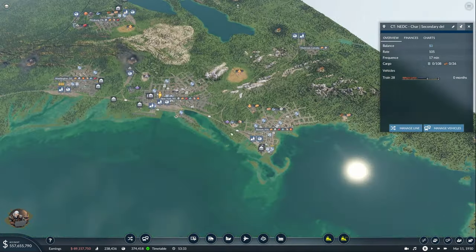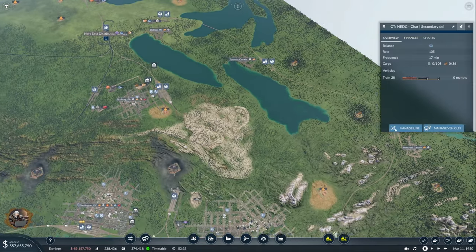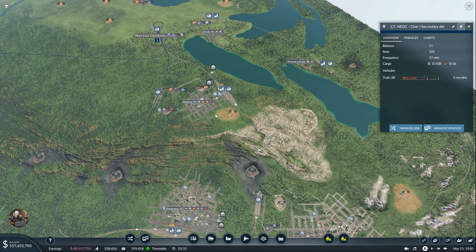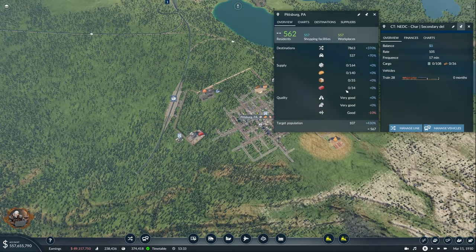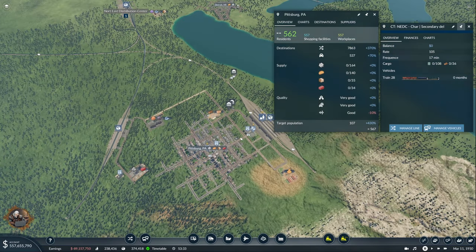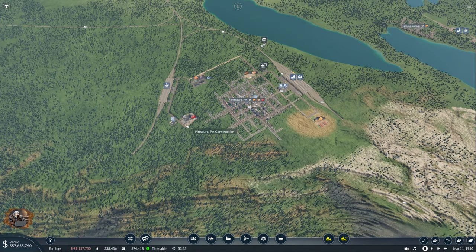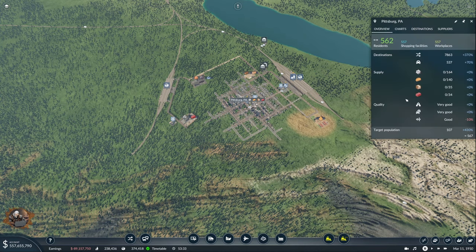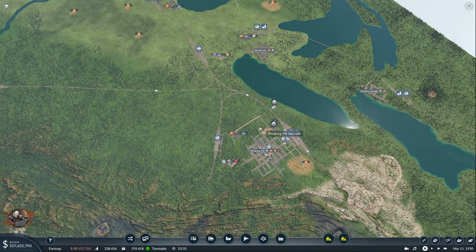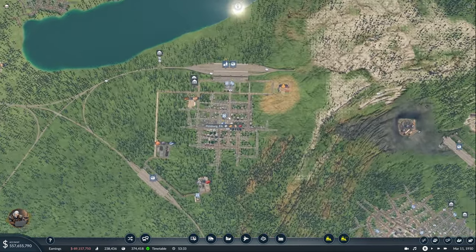So what is left here is Pittsburgh. That's it for the Northeast Distribution Center for now — all of the cities eventually, but certainly Pittsburgh. I don't think I even want to do the construction material, and we don't produce goods. I think Pittsburgh for now is going to stay because the construction material are eventually going to come from here, but I don't deliver anything here yet and this is not enough for me to set up a delivery. So Pittsburgh is going to have to wait for the future. Well, it's going to get some food — that's for sure.